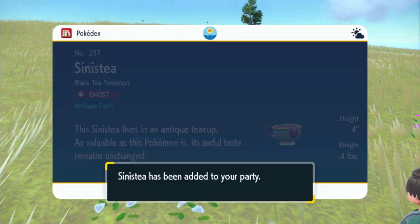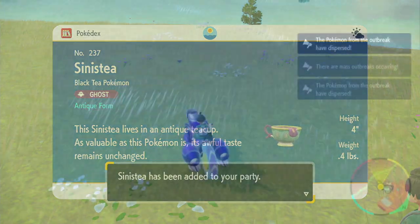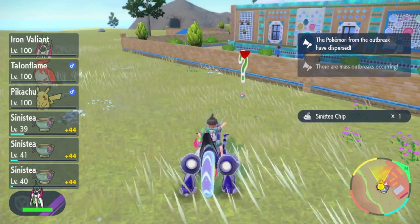Upon catching the Sinistea, we can see that it is an Antique, so we are good to go. Start by knocking out 60 Sinistea to give yourself the best possible shiny odds, then save the game.